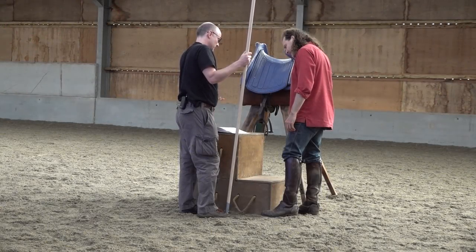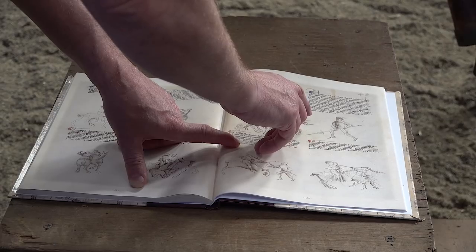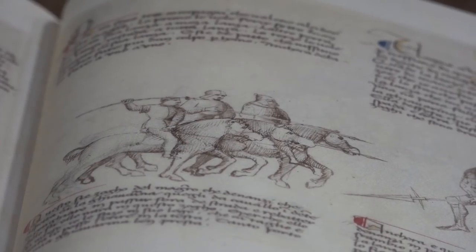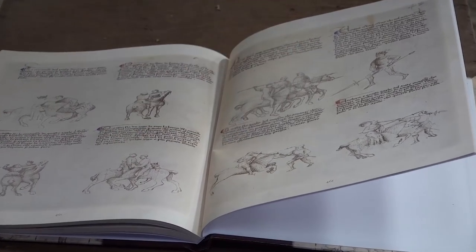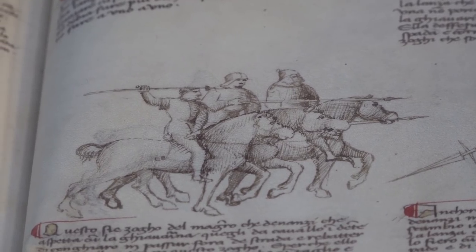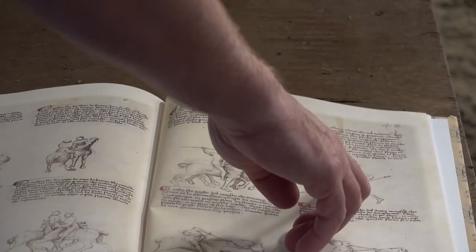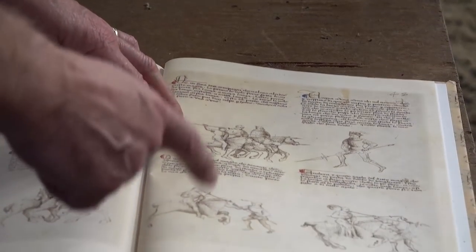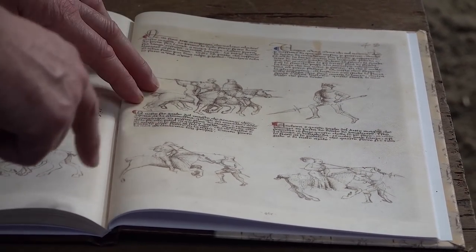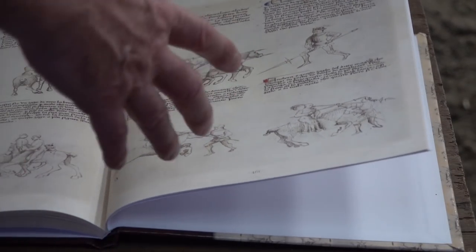So we have the master on foot with the gaverina, which is this big spear-y thing — and spear-y thing is a technical term. Then you've got these three riders. Are they called companions? Yes, these are companions. Everywhere in the book where you have two people actually in contact, you have a master, or a scholar, or a counter-remedy master, and a companion or a player — that's how they're described all the way through.